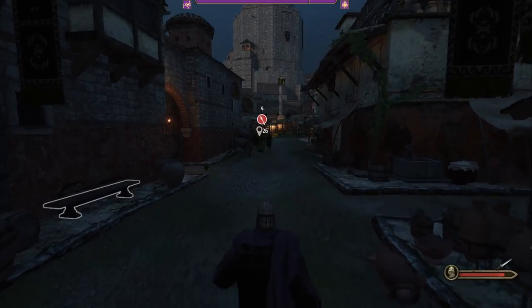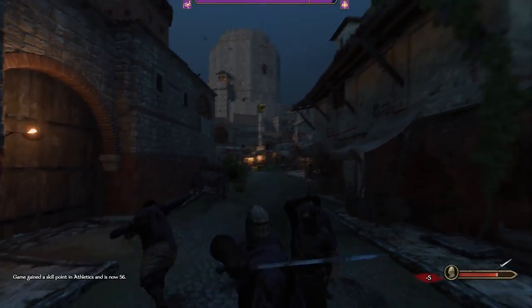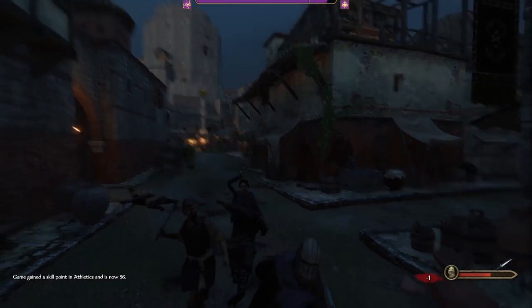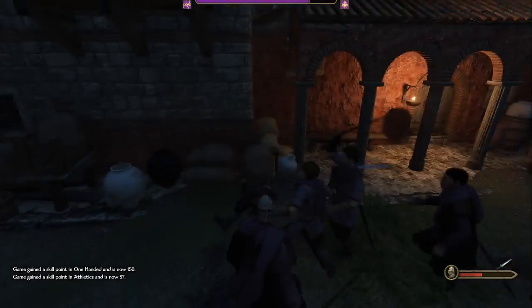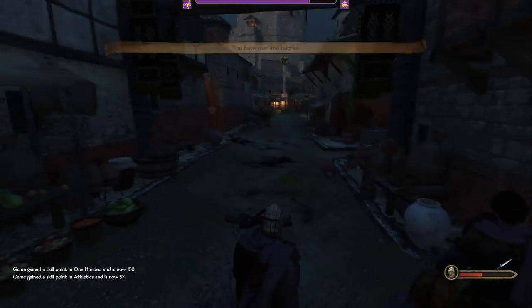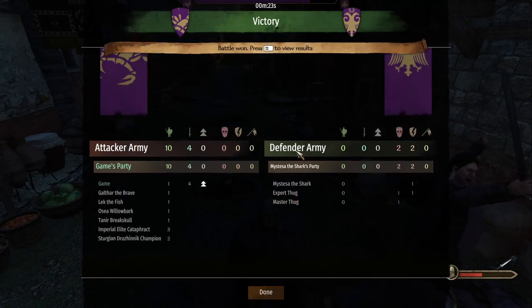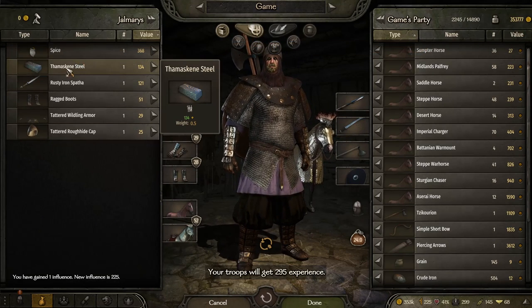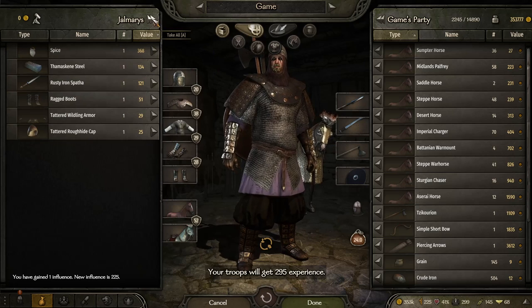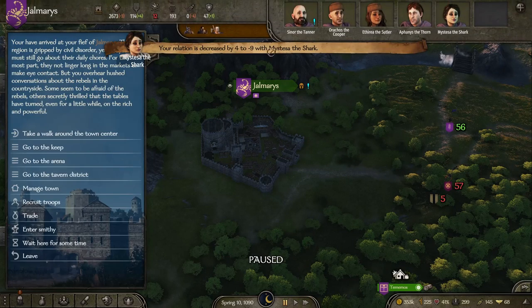Make sure you get your weapon ready. There are only four enemies. They decide to attack — normally they just attack when you charge in. You take a little bit of loot.